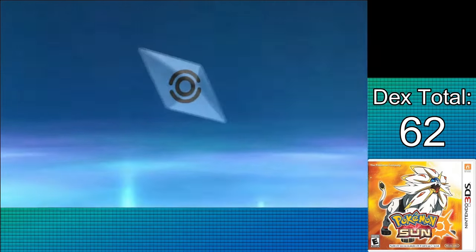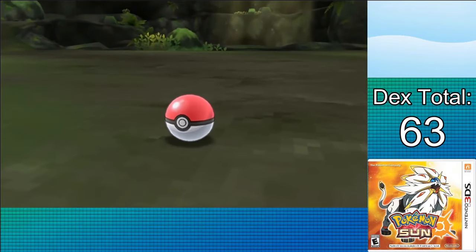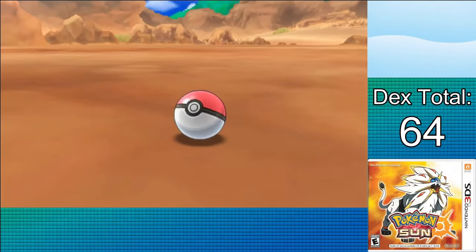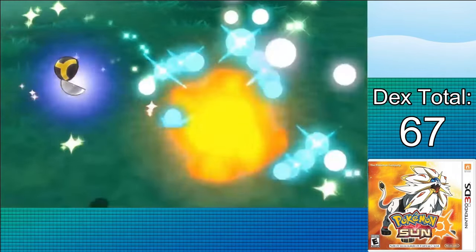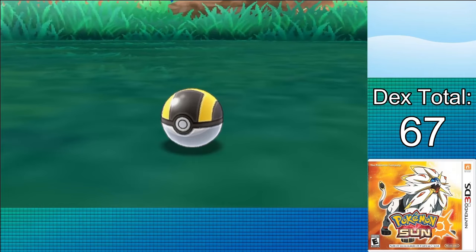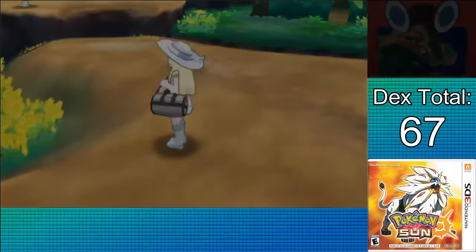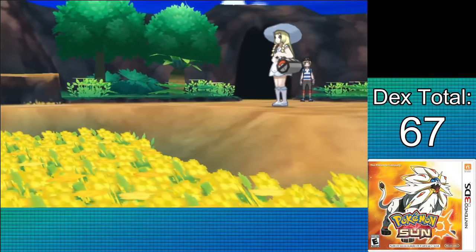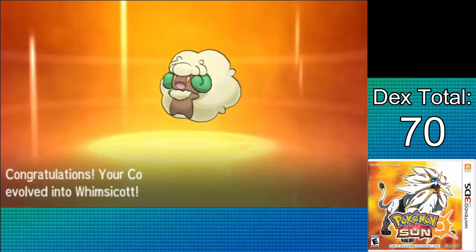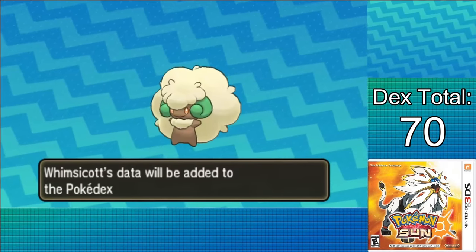That was a relatively easy trial, taking out the Totem Gumshoos and letting me move onto Route 3. Before that I can capture the Diglett inside Verdant Cavern now that the trial is done. On Route 3 proper, I can get Rufflet from a Flying Ambush encounter, or Vullaby if you're playing Moon version, Mankey, and a Delibird from the grass, as well as Cyndaquil from Island Scan on Sundays. The penultimate area for this section is the Melemele Meadow, where I can capture both Oricorio and Cottonee — or Petilil in Moon version — immediately evolving the latter into Whimsicott thanks to a Sun Stone already obtained from Pickup. After all, we already have a full team's worth of leftovers.